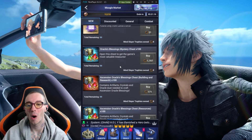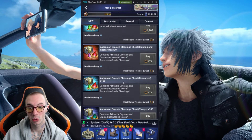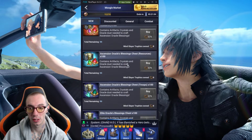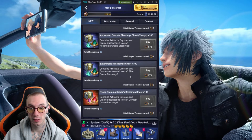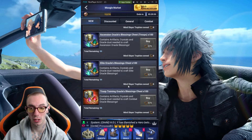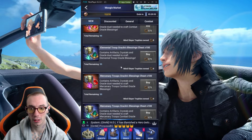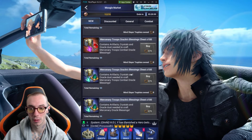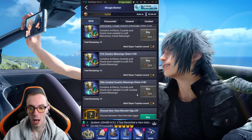We got all these different Oracle Blessing Chests. We got basic ones, random ones, ones for building and research, Ascension Oracle Blessing Chests for resources, Troop Ascension Oracle Blessing Chests for troops, Elite Oracle Blessings — we got everything. And these are just regular Mind Slayer trophies. So you guys can get all this. These have been pretty hard to get — you could only get these through events.